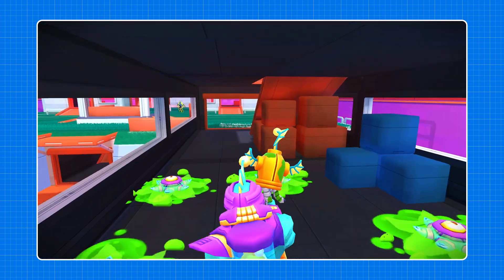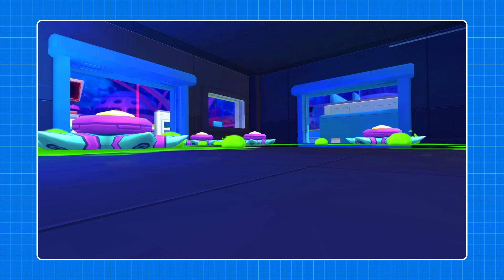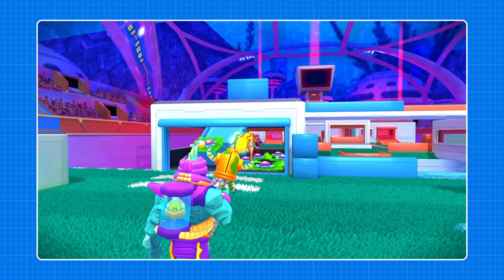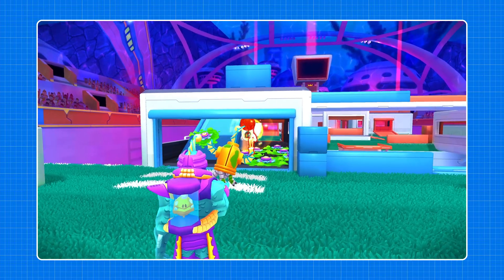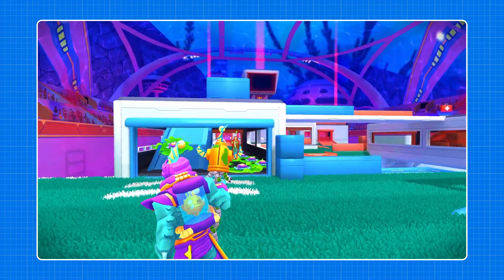Place your traps on strategic areas such as ramps, bridges, and bunkers to condemn the path taken by your unwary opponents. Wait for the enemies to be slowed down in your Octotems before firing your exploding bolts, and then frag them all at once.